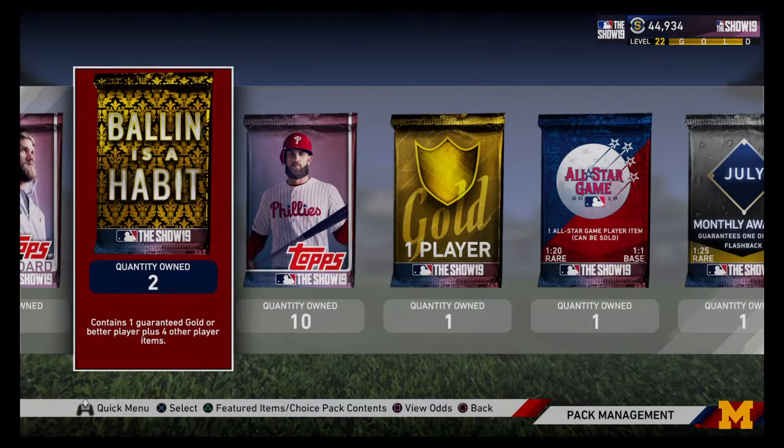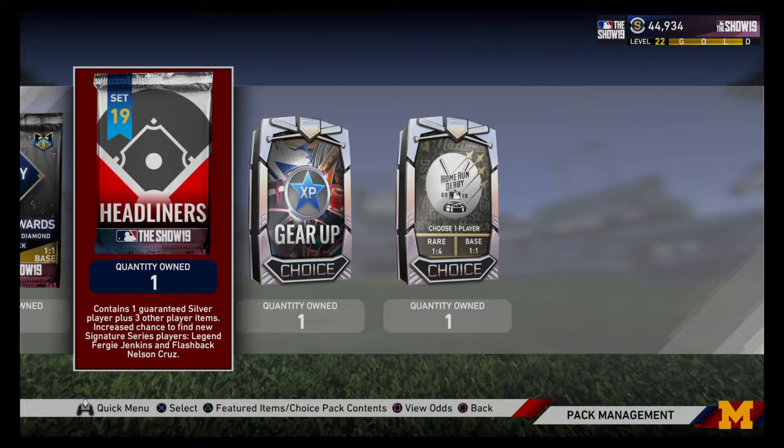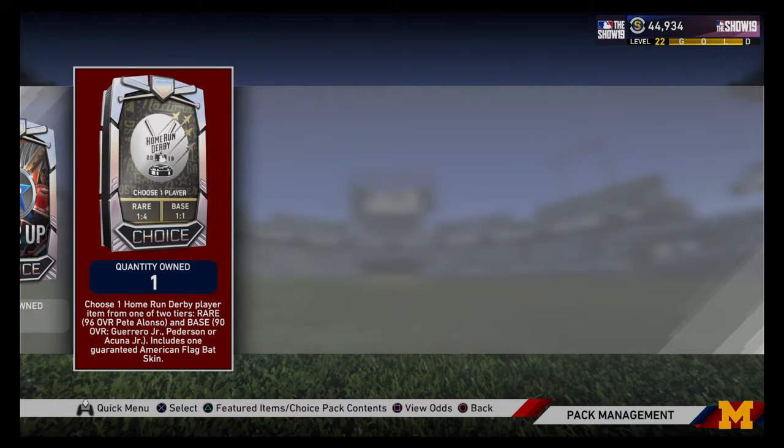We got 10, about 23 standards, two ball packs, a gold player, an all-star, a July diamond, a headliner, a gear up, and a home run derby pack.